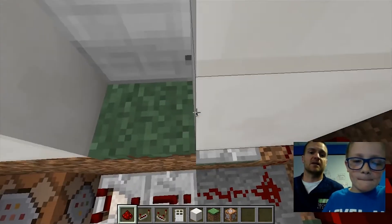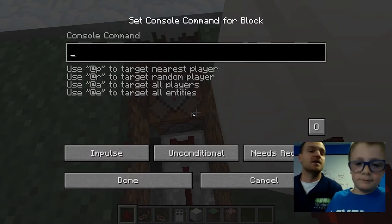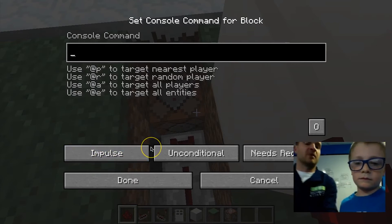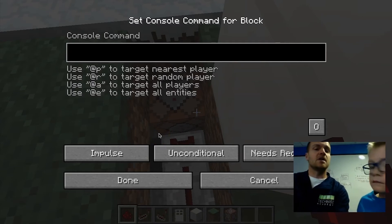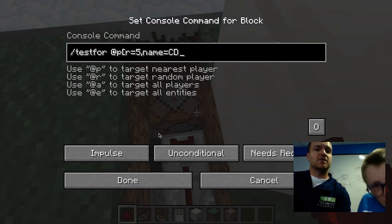Caleb has built his in this manner. Once we've done that, we can click on the command block itself and it allows us to save commands to repeat inside Minecraft. For this particular command, we want to test if a player is nearby — particularly if he is nearby and no one else. So we're going to do slash testfor at P — we're testing for a player. Open up a bracket, R equals, start out with maybe three, and name equals CDE Hunter, which is the Minecraft username.